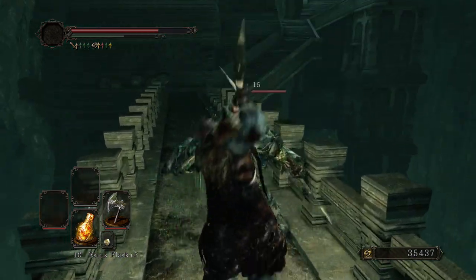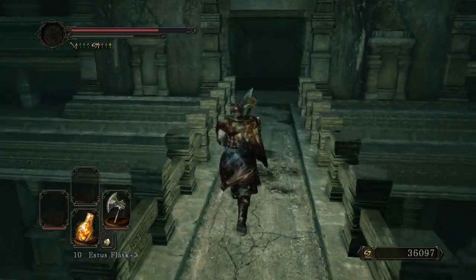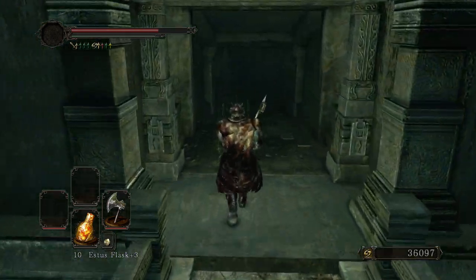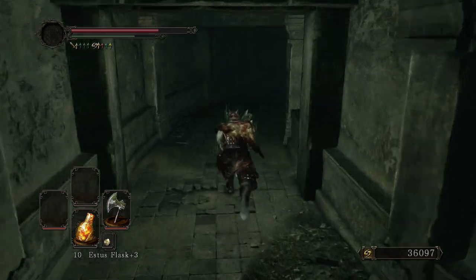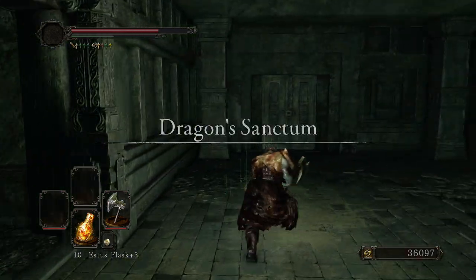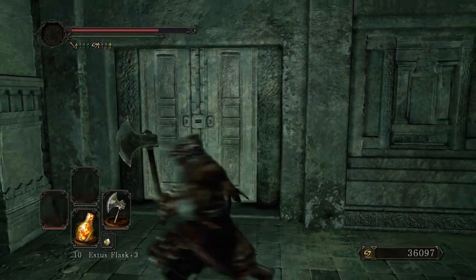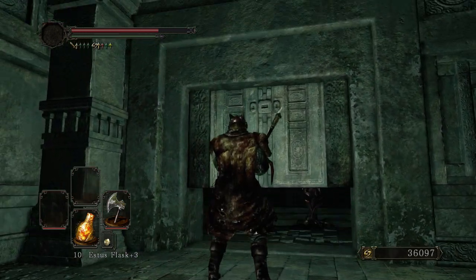These guys can pose a bit of a challenge if you're not being careful with your rolls, but you can actually just squeeze right past them while they're attacking, and that will almost guarantee you a backstab. With any sort of real weapon at this point — i.e. not a dex weapon — you should be able to just one-shot them, even if you can't one-shot their bigger brothers in here. Open this with the internal sanctum key — okay, that's where it was. It's in the corpse room.